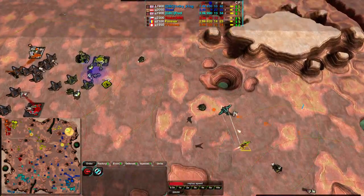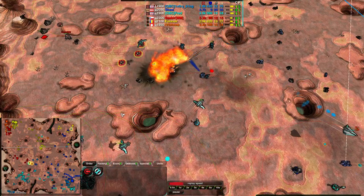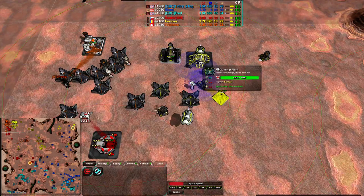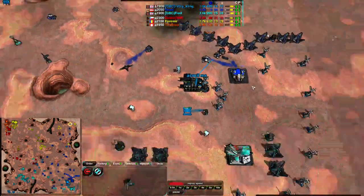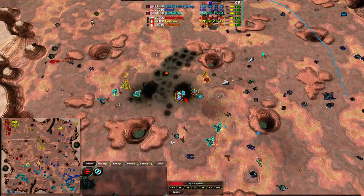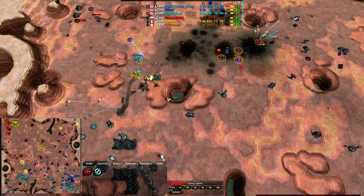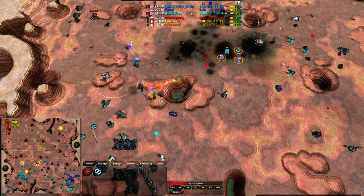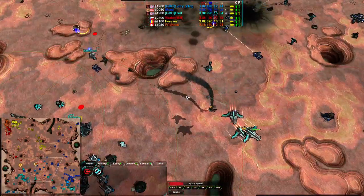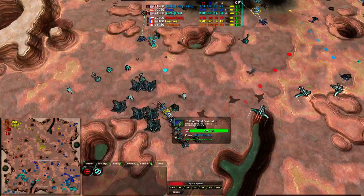Air units in a team match are pretty typical — you often get one air player. It's a bit surprising that both Sheep and Forever are going for air, though Skazi is continuing with vehicles. Forever is going more for Gunships, which aren't quite the same as fighters in terms of mobility. The air game hasn't entirely been won by either player — it looked like Team Red was getting air control, but Fred has managed to hold them off by getting enough Vamps and forcing battles near his defenders, which is pretty significant.